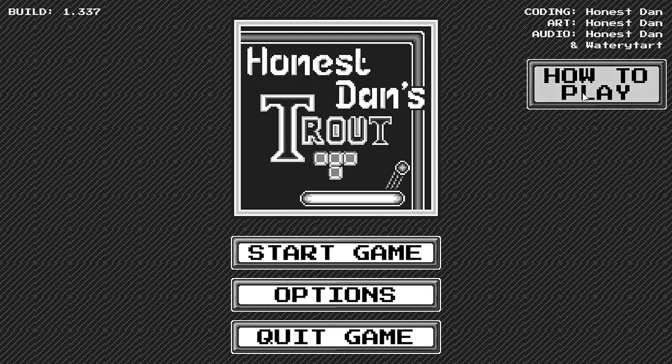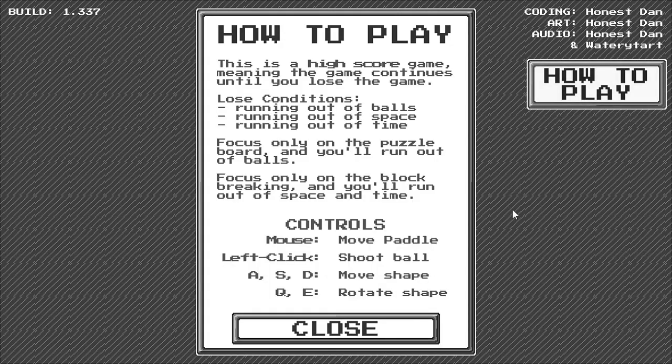The game is a high score game — you continue until you lose. You lose if you run out of balls, run out of space in the puzzle board, or run out of time. If you focus only on the puzzle board, you'll run out of balls. But if you focus just on block breaking, you won't watch the puzzle pieces falling, you'll run out of space, and you won't be making lines to earn more time.